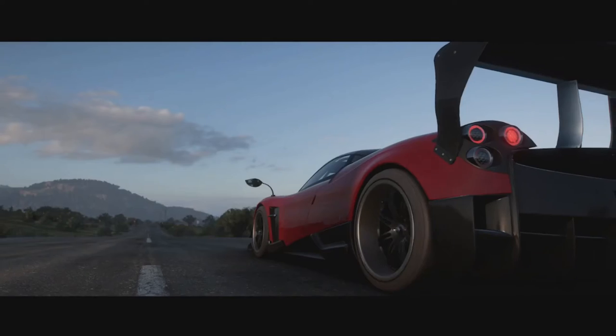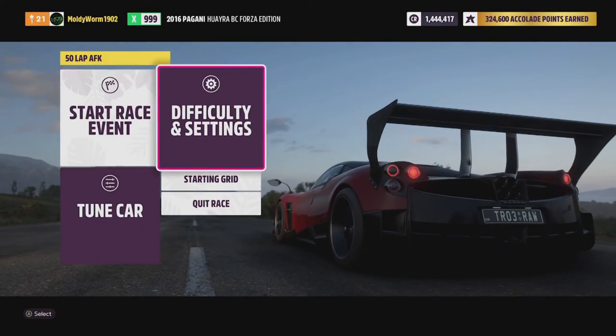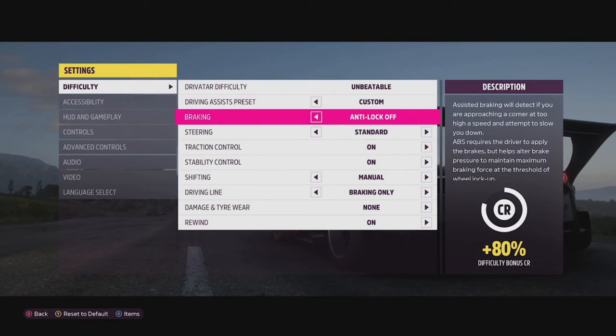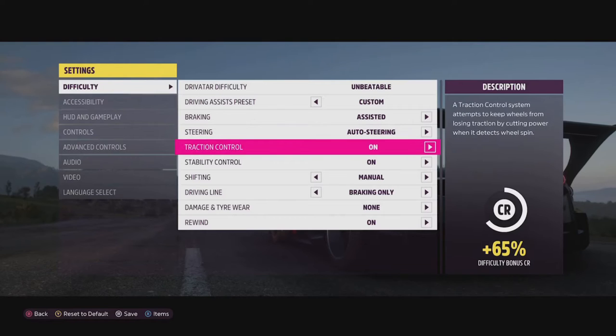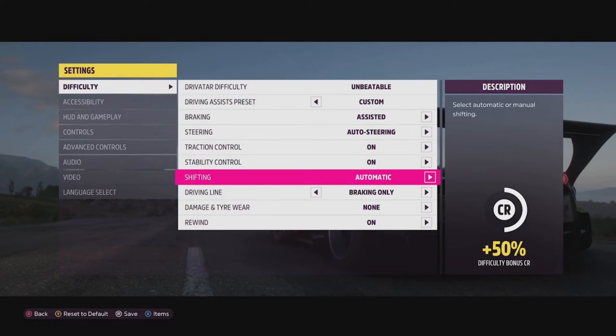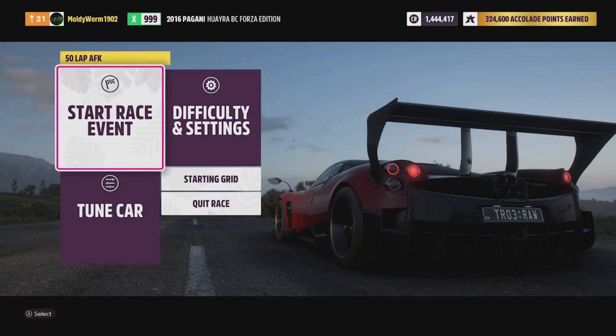Once you've loaded up the race, do not click start. We need to go into the difficulties menu and change a few of the settings. You're going to want to turn the braking to assisted, the steering to auto steering, traction control and stability control you want them to be on, and you want shifting to be automatic. Everything else, leave it how it is. Then we're just going to start the race.